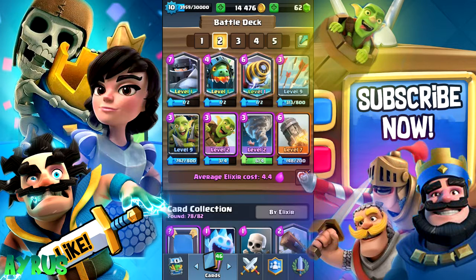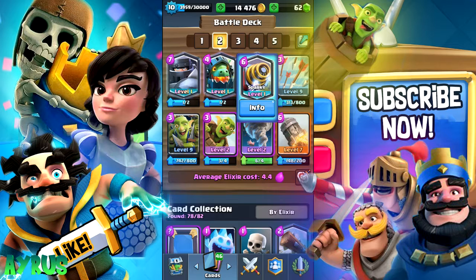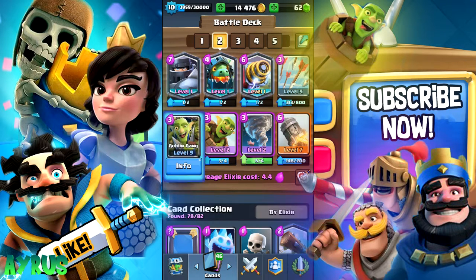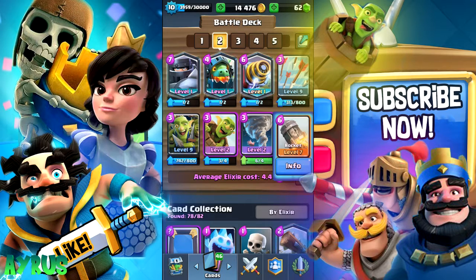Now both of these decks, the guy who is going to come from your side, your teammate, will also be having the Sparky and the Mega Knight with you. So one guy should probably have the Mega Knight and the Sparky. The other guy should also have the Sparky, Mega Knight, and the first guy should have the Inferno Dragon, Arrows, the Gang, the Barrel, Tornado, and the Rocket.